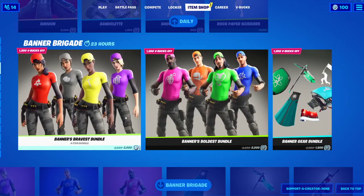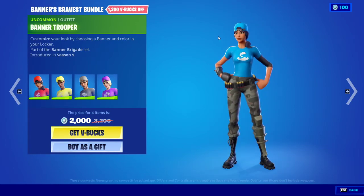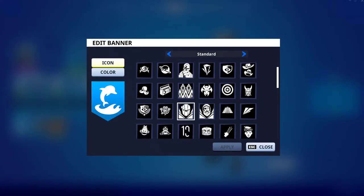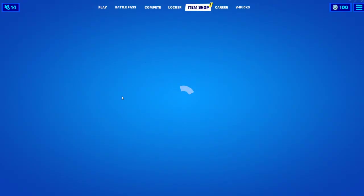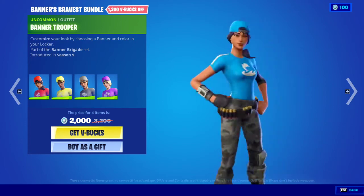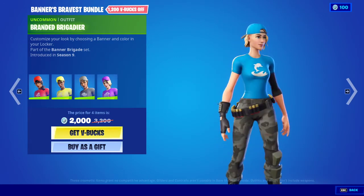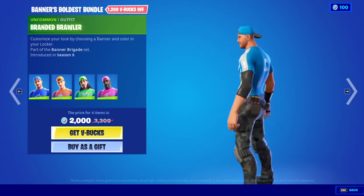Then we got the Banners Bravest Bundle — customize your look by choosing a banner and color in your locker. Basically my banner is light blue with a cute dolphin, and whatever your banner is, is what this skin will be. Banner Trooper, Sergeant Signal, Marked Marauder, and Bar Branded. Not gonna cover all of them, but we got Branded Brawler.